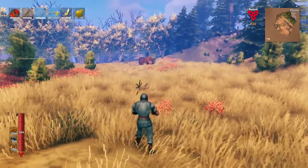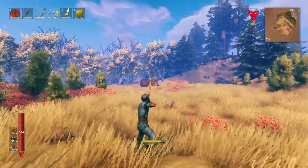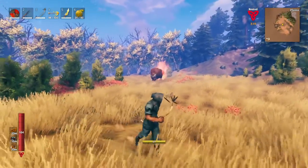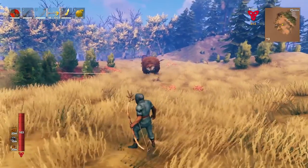First things first, let's pull the lox. Because we're using the huntsman bow, theoretically only one lox will come here, whereas if you shoot with other bows, it's possible to aggro two of them.